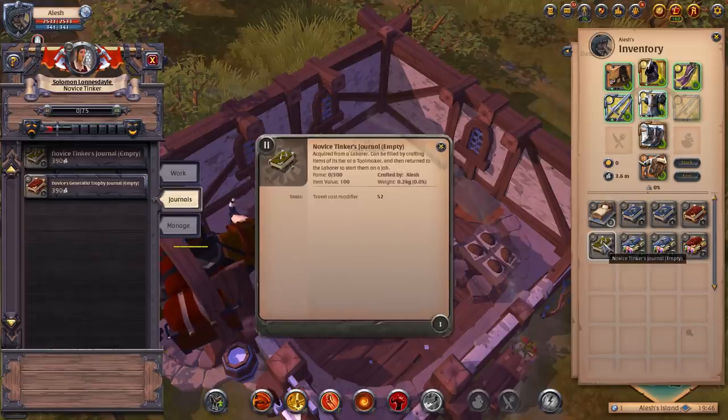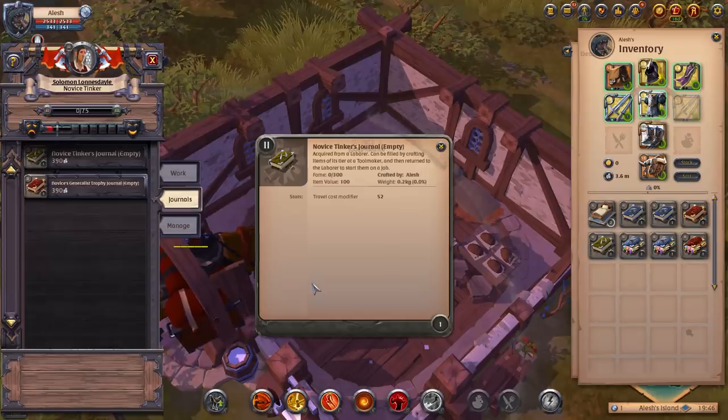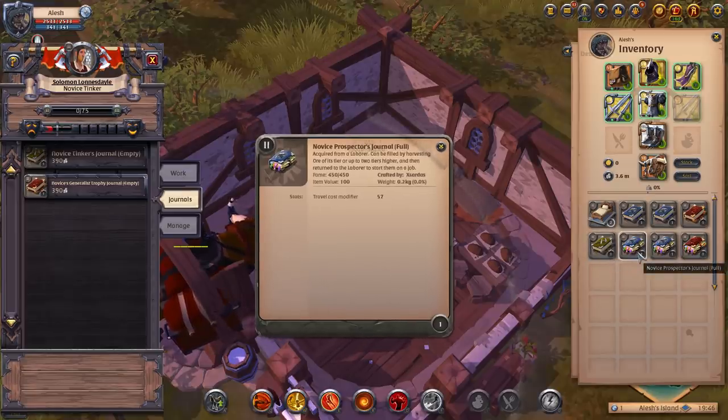To fill this tinker journal, I would have to go out and craft stuff in the toolmaker. As I craft, I'll earn fame — I need 300 fame and currently have zero. That fame goes into the book until it's full. Once it's a full book, you can use the journal to fuel that tinker laborer. So I'd come back with a full tinker's journal and give it to him, and he'll begin going out and getting planks.